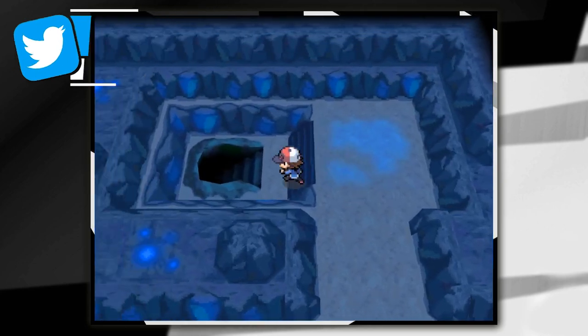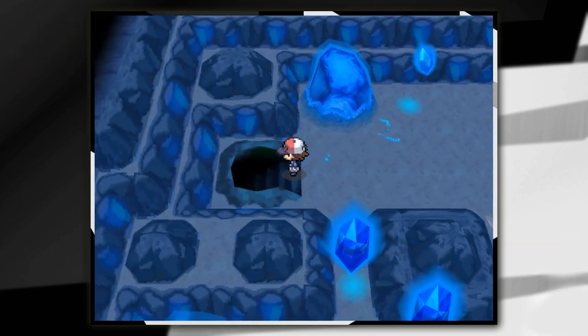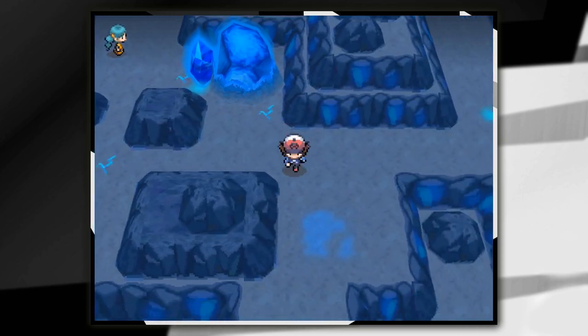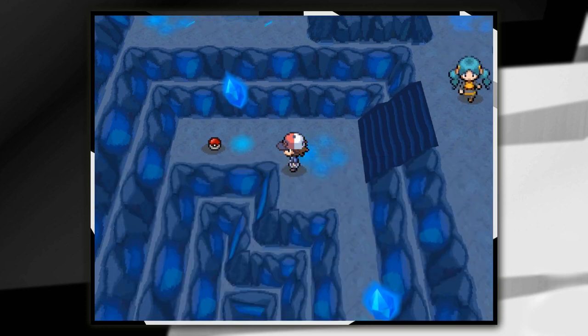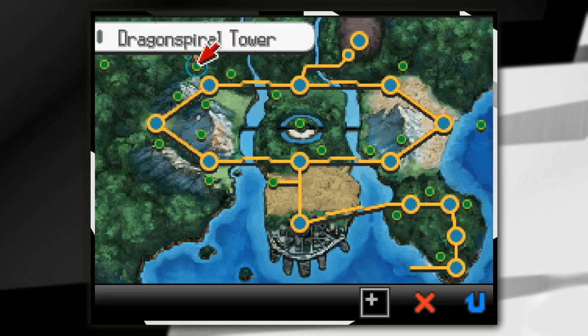We're starting off at the Charged Stone Cave. We've entered the Charged Stone Cave from the actual exit and we're going to go down 2 flights of stairs, then carry on going until we hit some more stairs. I'd also recommend bringing some repels as obviously you can see we've got a bit of cave running to do. Go ahead and use the dowsing machine and you'll see that over on this wall — press A and you'll get a star piece.